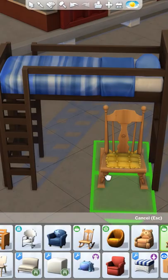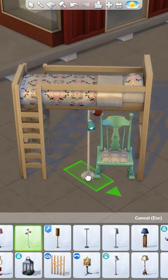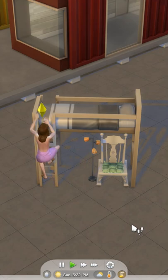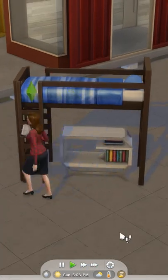There is a way around this. By enabling bb.moveobjects on, items can be freely placed under bunk beds, as long as the items are restricted to the furthest tile from the ladder — everything should remain functional. If the item exceeds one tile, the bunk bed will not function.